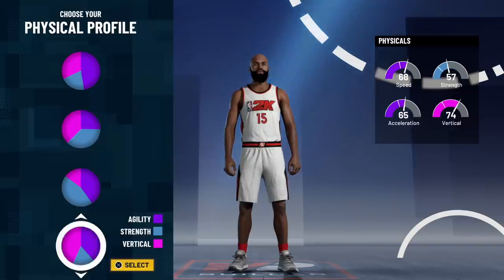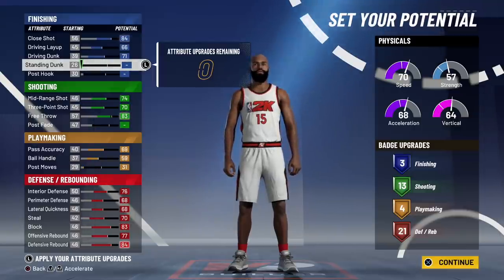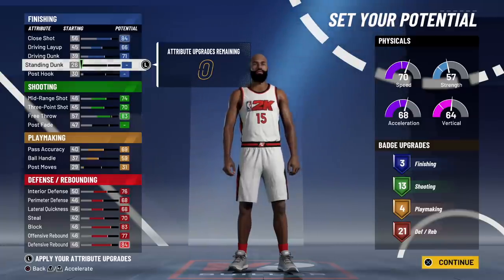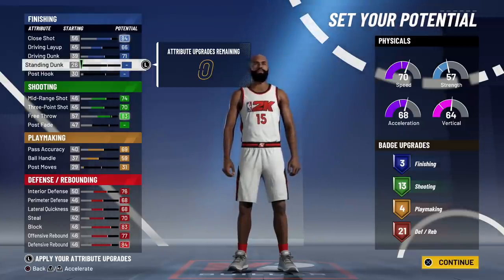For my bigs that want to bang in the paint, whether playing twos sitting in the corner or hopping to the rec, this is the build for you. Option one can play threes, twos, and rec, mainly because you now have more playmaking — that means you still have your bailout badge, but now you have quick first step on gold, which was needed a lot last year. You don't need contact finisher or consistent finisher — all you need is alley-oop finisher. You can catch alley-oops, dunk on people, quick first step past slower bigs. Also, you only need 13 shooting badges this year because quick draw is no longer in the game.